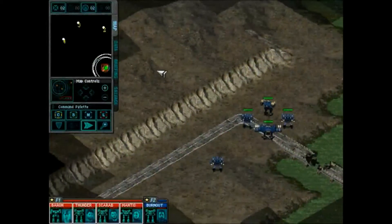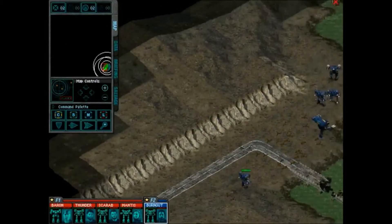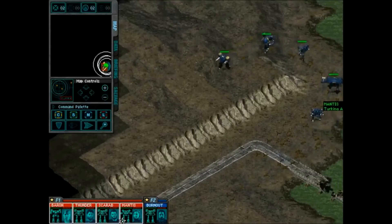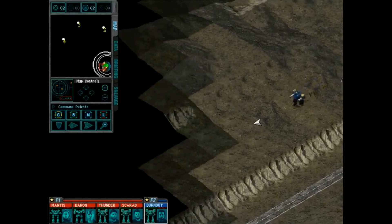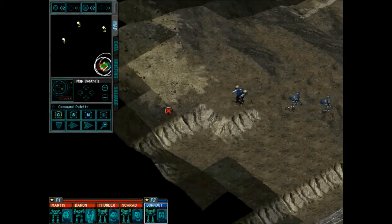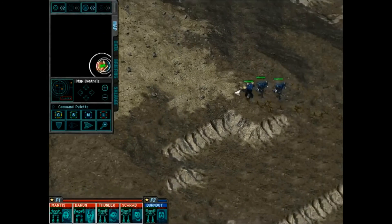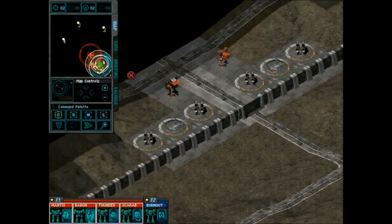Alright, we've got our Force 1 group. Let's make Mantis the leader of that group, because she's got the most armor. We'll use Burnout as our jump jet mech. Burnout will be our group 2 for our jumping endeavors. We'll go to the top of this mountain here, and this is what we look forward to.